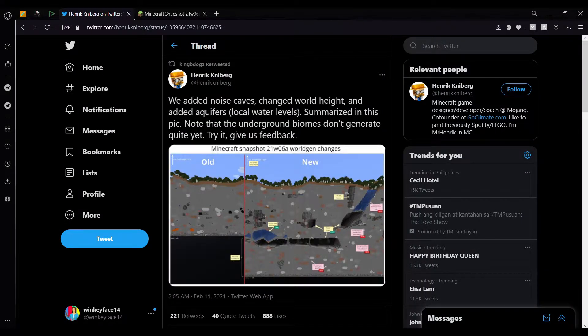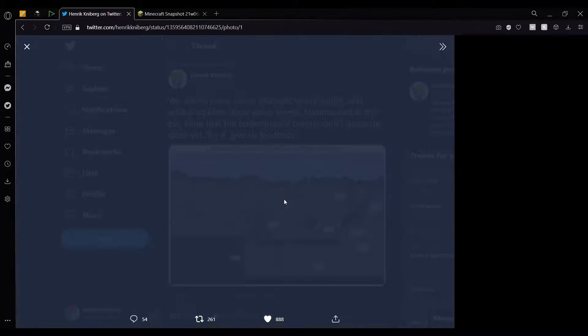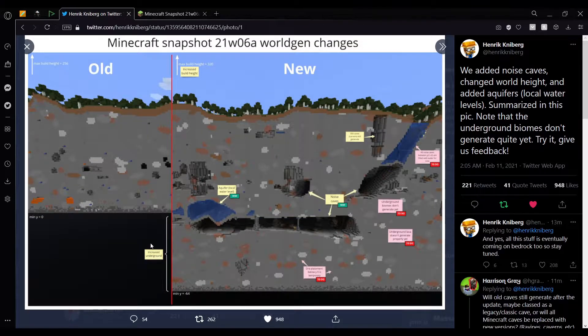I'm going to cut in before the video ends to give a simplified explanation of what the changes are in snapshot 21W06A. As I said in the video, they increased the height limit by 64, so it's now 320 — that's the new height limit. The underground is now 64 blocks lower, so before it was Y equals 0 and now it's Y equals negative 64, meaning the bedrock is lower.